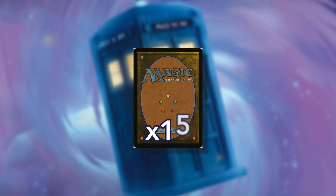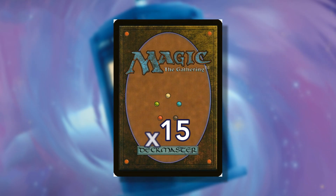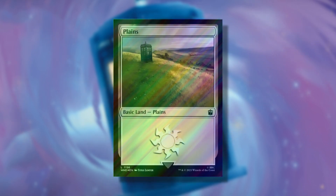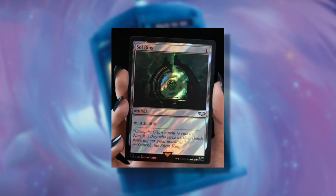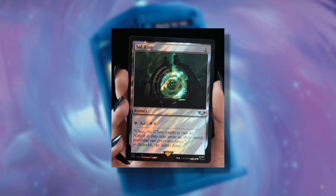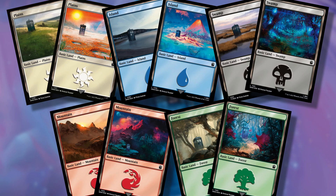Each collector booster contains a grand total of 15 playable cards. In the first slot you get one traditional foil basic land, with a 33.33% chance, or 1 in 3 packs, for it to appear in Surge foil. Surge foils are a rare kind of foiling initially introduced with the Warhammer 40,000 collector decks and are quite striking. There are a total of 2 art per basic land type for a total of 10 basic land arts, all themed with Doctor Who art. This set does not contain any full art land.